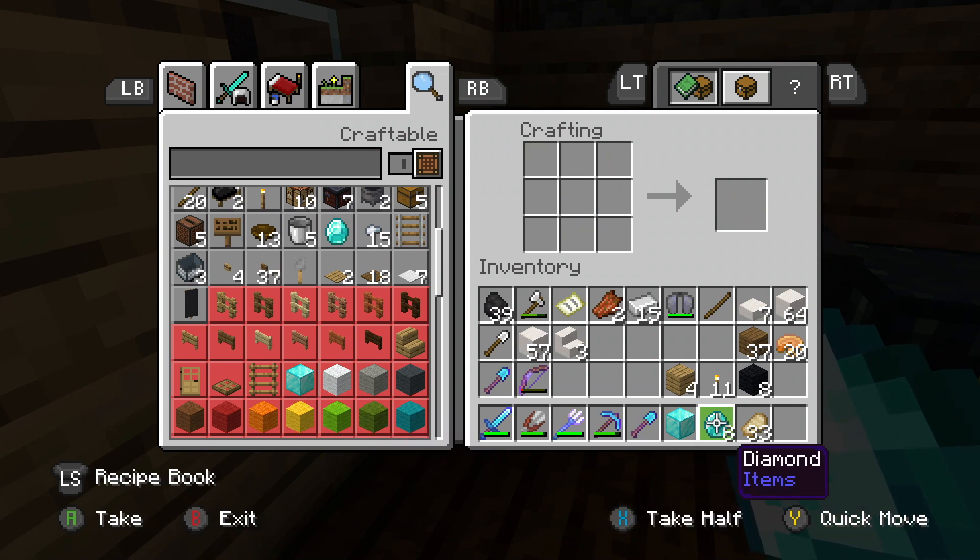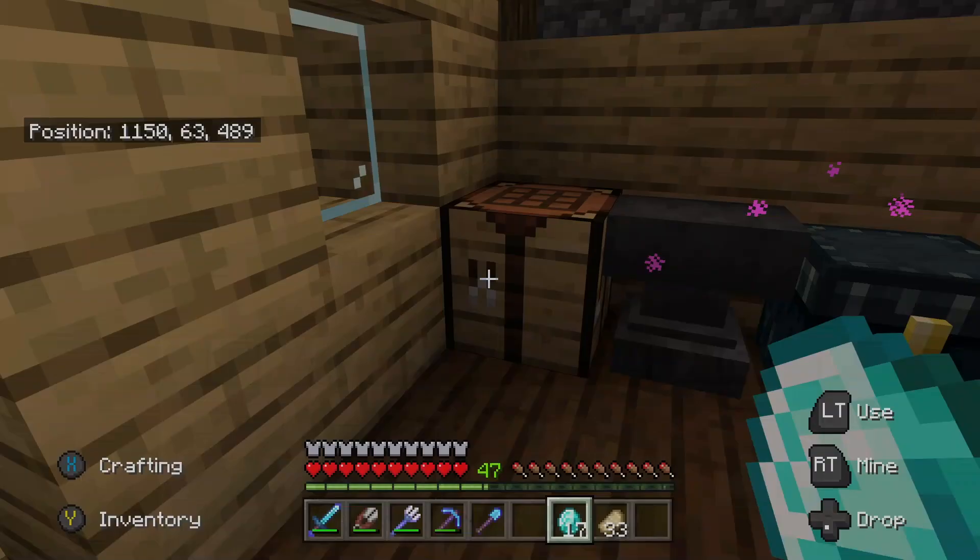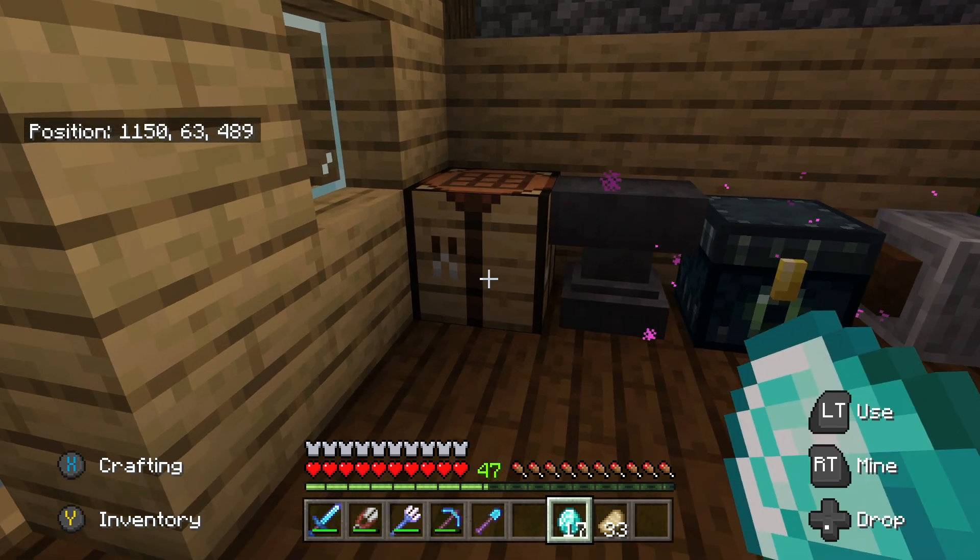Did you see that? So we still have the 8 diamonds and a diamond block. When we convert it back, there we go — now we've got 17 diamonds. And we started with 9.